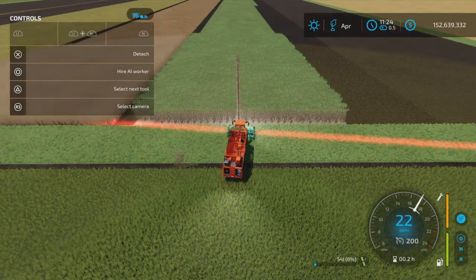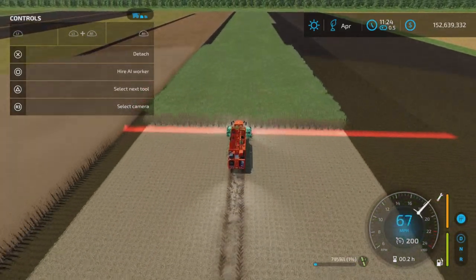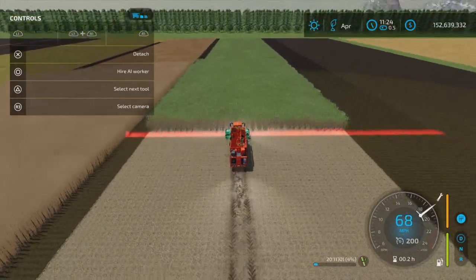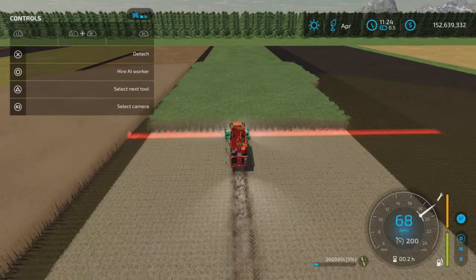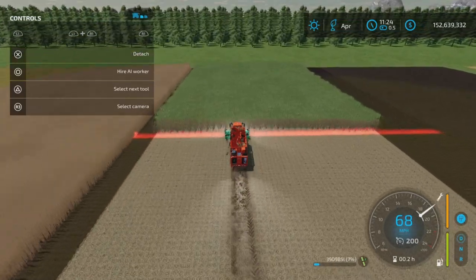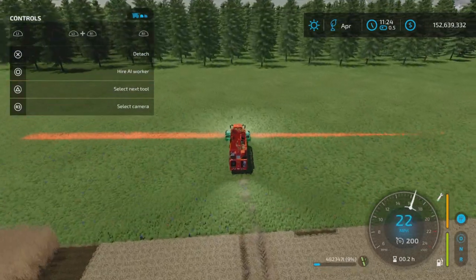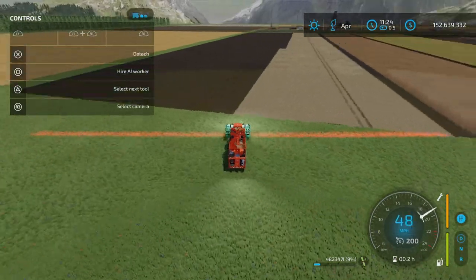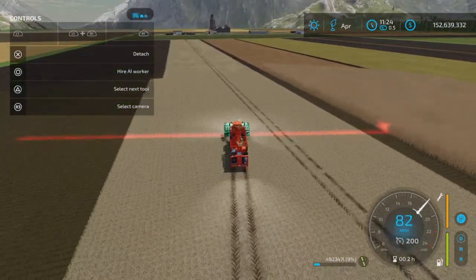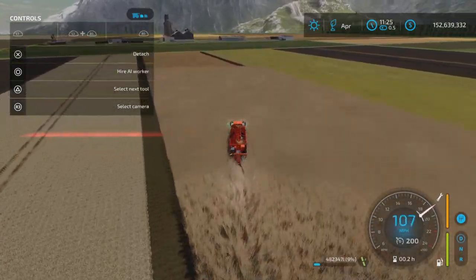Here's our width again and away we go at 68 miles per hour. We're going to clear this sugar cane in a very short period of time, just like that. Let's lift up and make our way back to our farmyard and then try out the forage harvester.